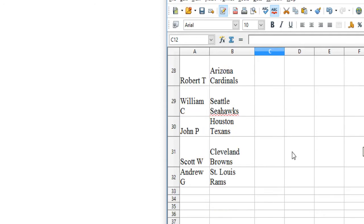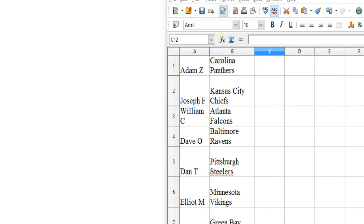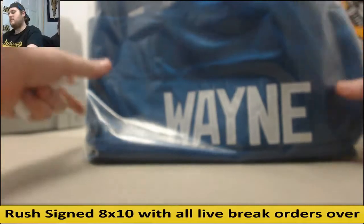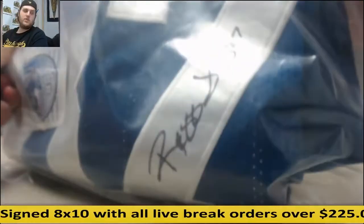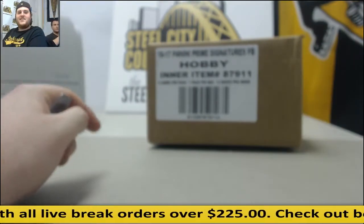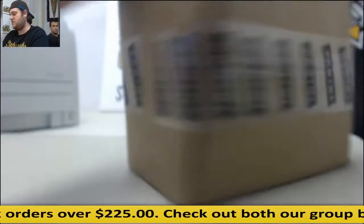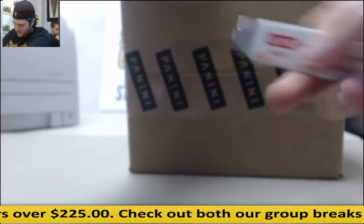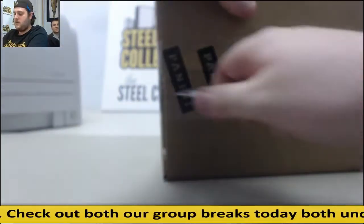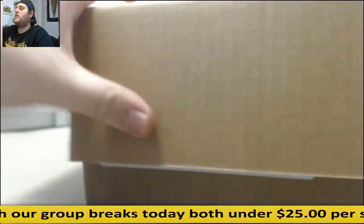Let's get Elite filled, guys — 11 spots left, we're only breaking that if it fills today. Giving away a Jose Canseco — there's the prize right there. Reggie Wayne jersey right here. AJ's back there so he's going to be helping us out. If Elite fills, I'm going to let him do that group break — so don't miss his first group break! Come on, let's get my first group break going today, guys.